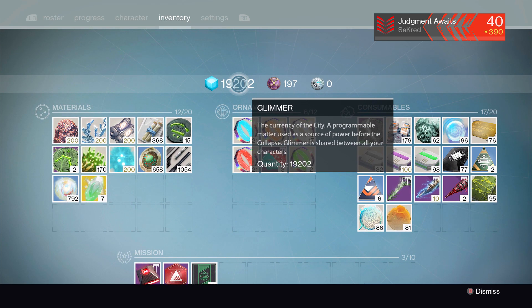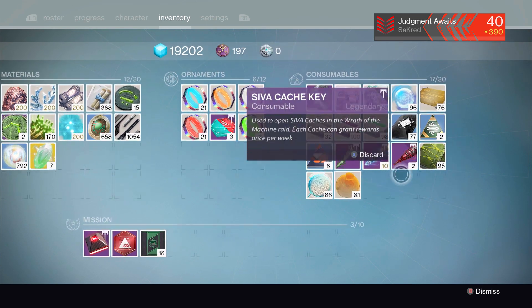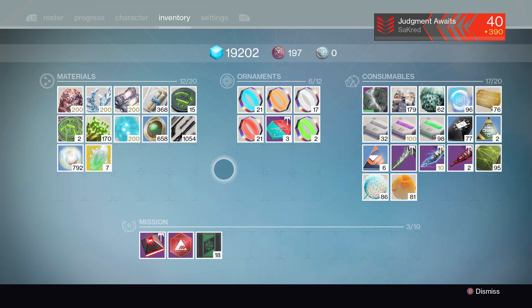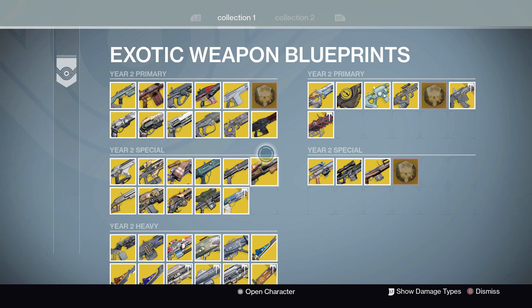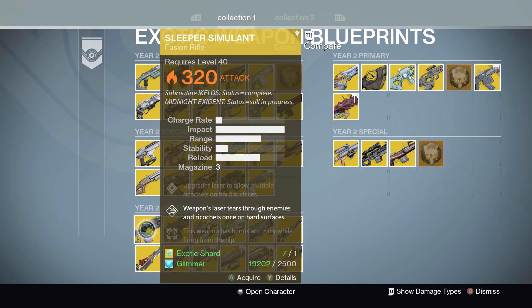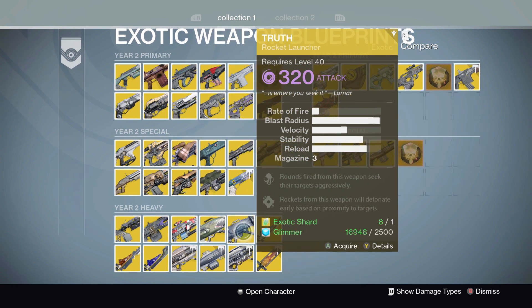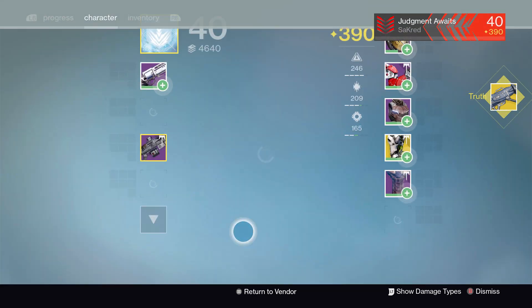You will need eight motes of light and you're also going to need 2,500 glimmer. I get these things at the end of strikes and doing things where you can turn them into the Cryptarch and get 200 glimmer. I like to throw those in the vault and save those up for a rainy day — I've got about 50,000 glimmer saved up. Now, this method involves buying an exotic heavy weapon, not a sword, then upgrading it and then dismantling it. So it is going to cost you one exotic shard and 2,500 glimmer.